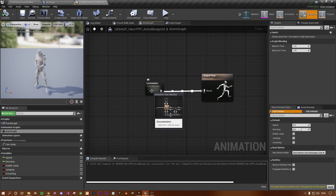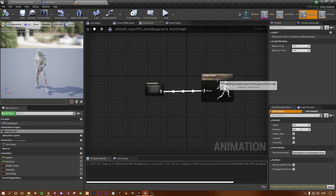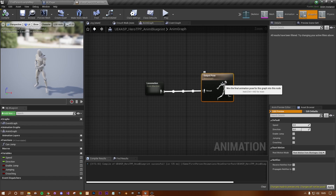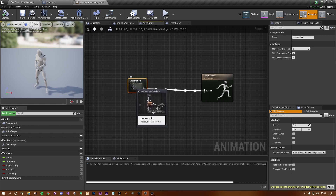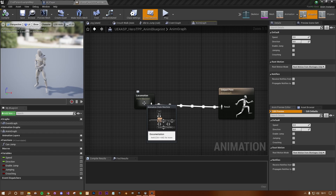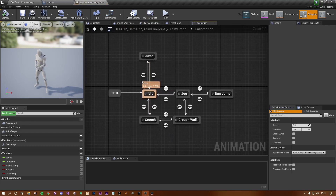Briefly: you have an Output Pose — that's what you see on the character. The dotted line feeds animations to the output. The decision of which animation to play is made inside the Locomotion State Machine. Double-click that and you'll see all the pieces: entry goes to Idle, and there are transition lines that move into different actions based on conditions.